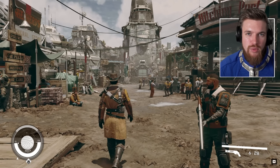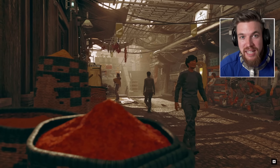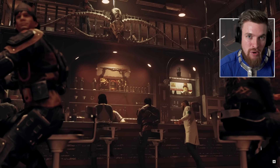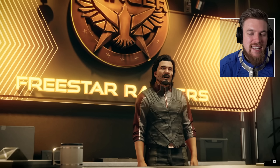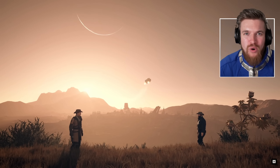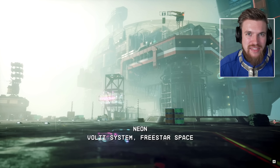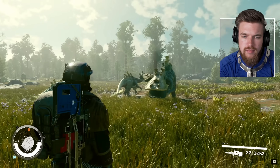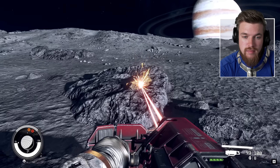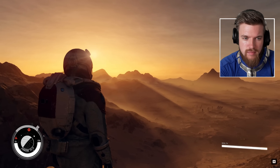Bethesda also talks about all the handcrafted cities with quest lines and several different factions — even mini factions we haven't heard of before, but I'll cover that in another video. Looking back at exploration: it's completely up to you how you want to interact with each of the 1,000 planets — whether you want to explore and see what you can find, harvest resources and be on your way, or simply take in the views.